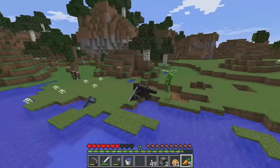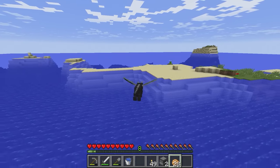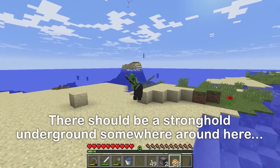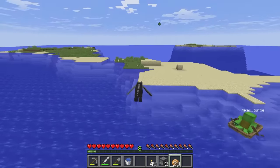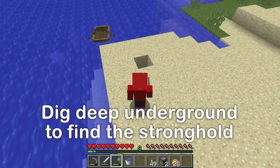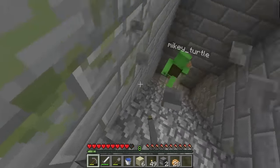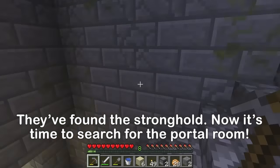We'll be there before you know it! I think we're getting close — throw another eye! Three, two, one! Which way? Backward? We must really be getting close now! One more — throw it! Three, two, one! This is it! Let's get digging! If I'm gonna dig, I better get back to my normal form. I think I found it, JJ! It's here! Yay, we made it! Somewhere inside this stronghold is the end portal! Once we activate it, it'll take us right to the end!